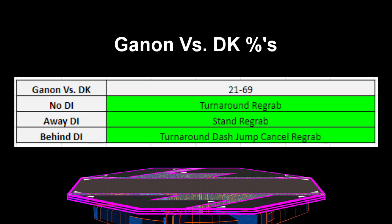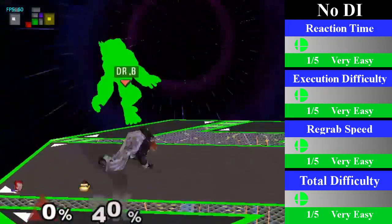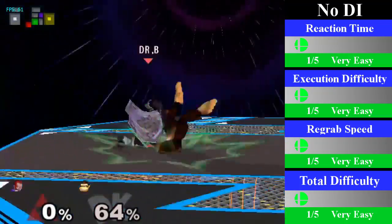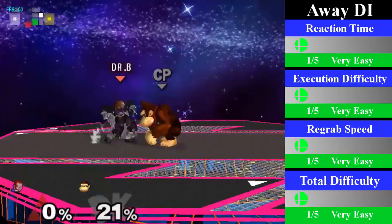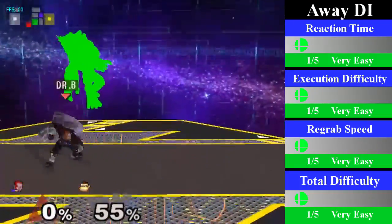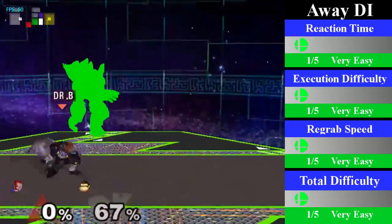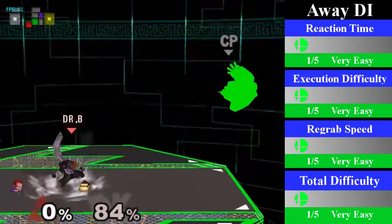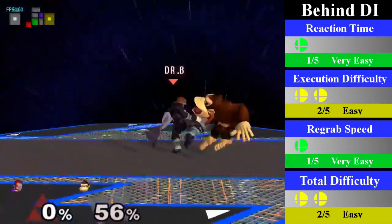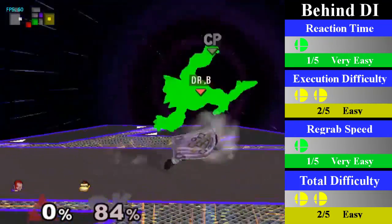Ganon is able to down throw DK starting at 21% and going until 69% regardless of DI. This chain grab has a similar feeling to Bowser due to DK's weight but it is a bit easier to perform. For no DI, Ganon just needs to turn around re-grab for the entire percent range. You can end this with an up bair or a bair for easy damage. For all away DI, Ganon can just stand and re-grab; you can end this with any quick aerial, an up smash, or a forward tilt. For all behind DI, Ganon needs to turn around dash jump cancel re-grab — by far the most difficult part of this chain grab. You can end this with a dash attack or a nair.